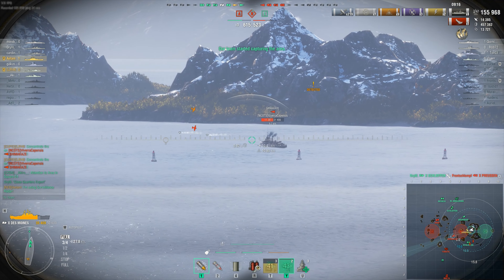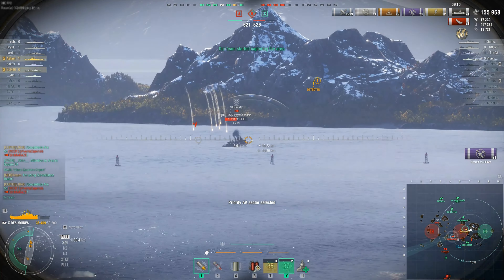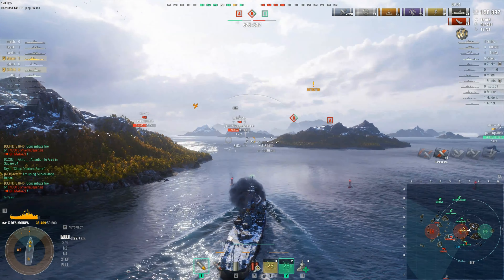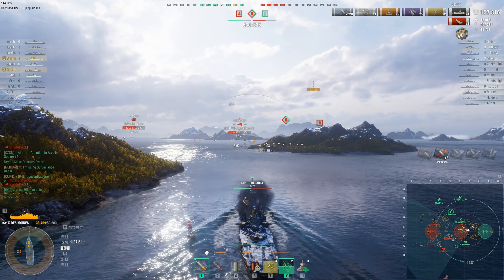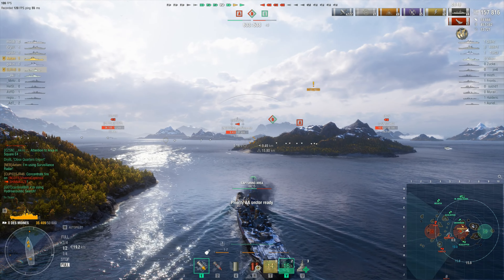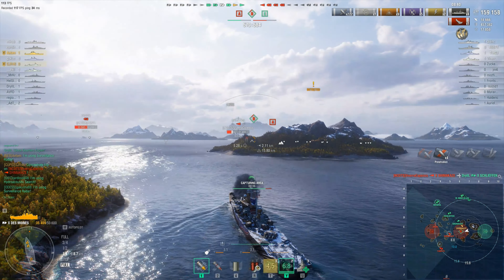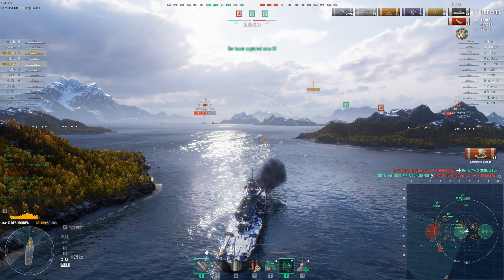I'm using my radar and I have found the Shimakaze. It was in a position to run, but the question is — can it escape? It does have an island in front of it, and if I keep going forward we probably have the Shimakaze trapped. Its only hope is the confused Yamato, and so far it doesn't look like that Yamato is willing to shoot. My shells are having trouble hitting but I'm not the only one shooting. The island is interfering — and there we go, the Shimakaze has been taken care of.